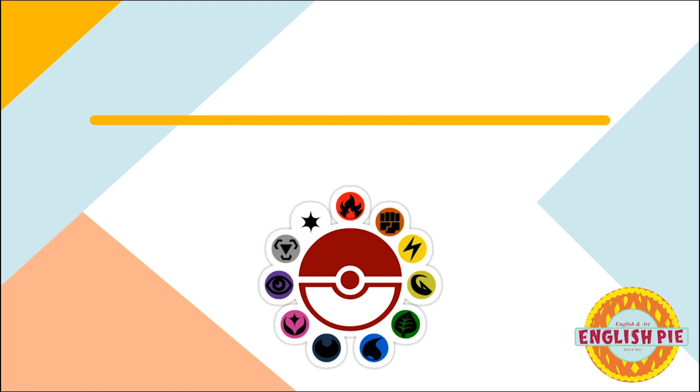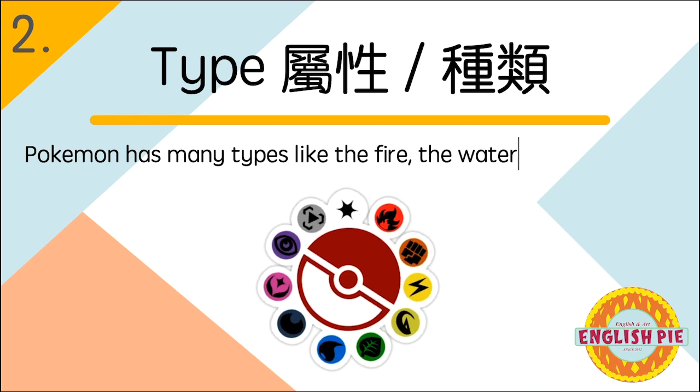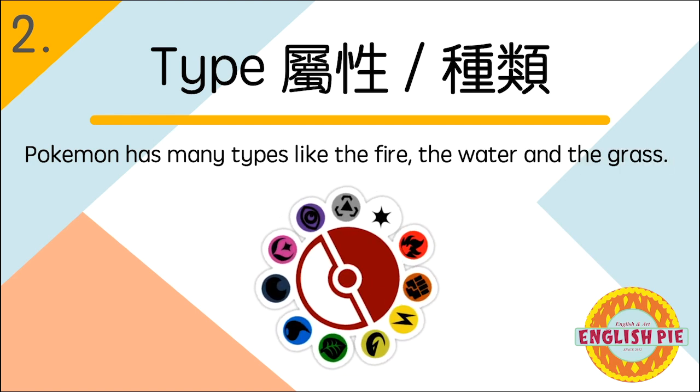Number two: type (种类/属性). Pokemon has many types, like the fire, the water, and the grass. 宝可梦有很多属性,像是火系,水系,和草系。